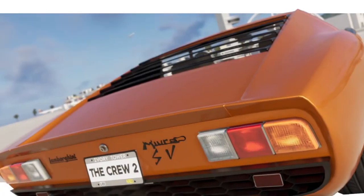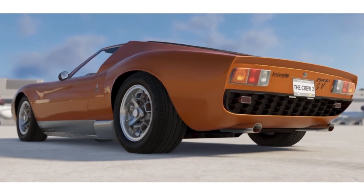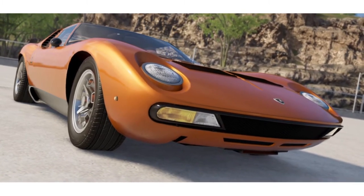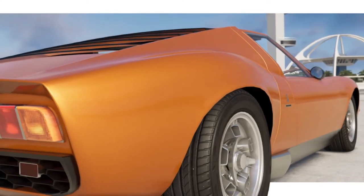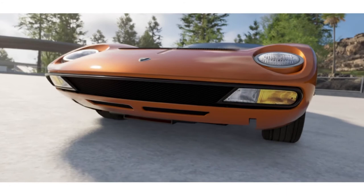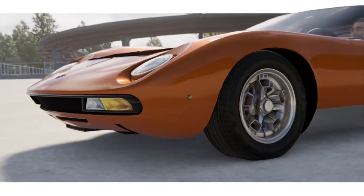Then we have the Italian Job Lamborghini Miura. As with the Vanishing Point Challenger and the Testarossa, all you have to do is buy the Miura and paint it orange — that is literally it. It doesn't get a lot of screen time but it's quite well known as the Miura they crash into a bulldozer. If you've never seen the Italian Job, go and watch it — it is a fantastic film.